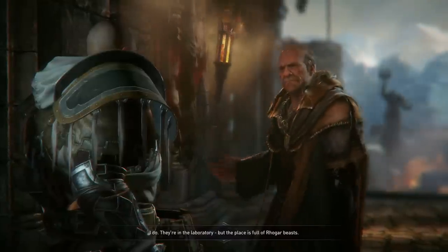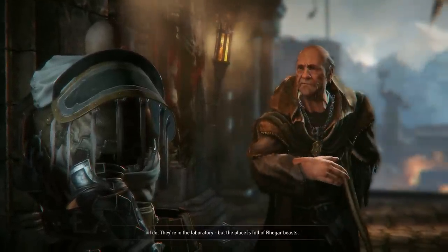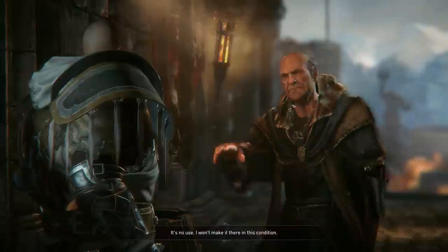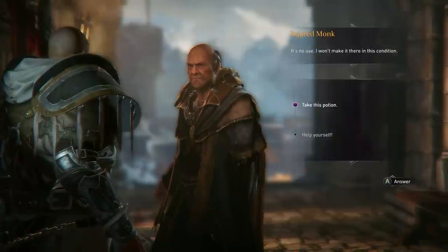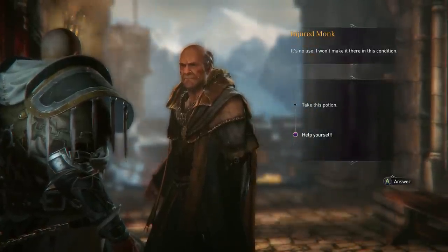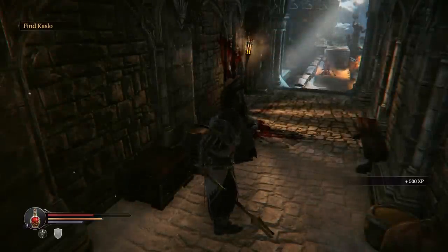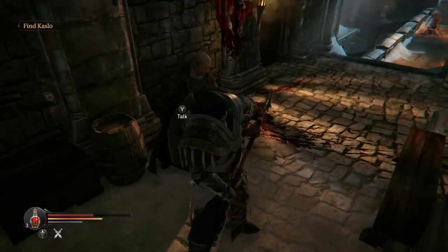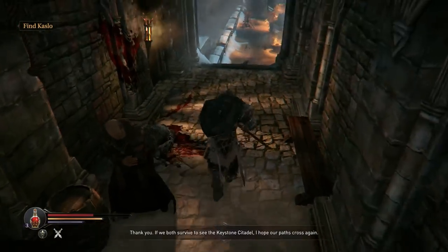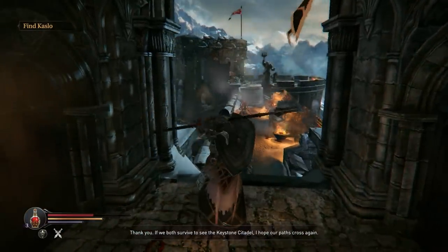You must have supplies. They're in the laboratory but the place is full of Rogar beasts — it's no use, I won't make it there in this condition. Take this potion, help yourself. Does that mean I've lost one of mine? I don't even know, to be honest. So can I talk to him anymore? If we both survive to see the Keystone Citadel, I hope our paths cross again.